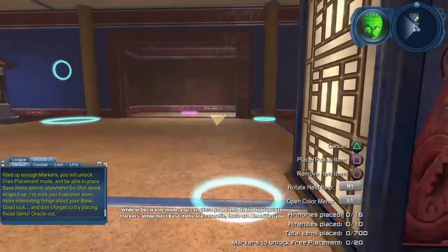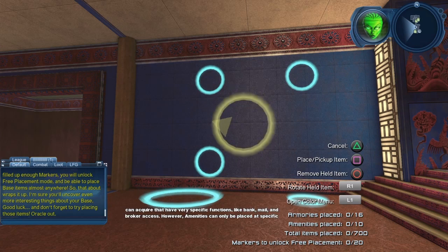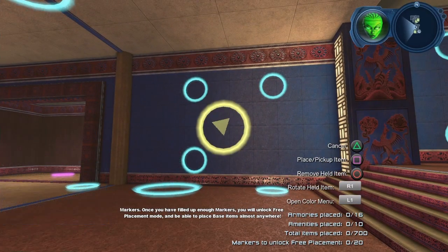While in decorator mode you can place your items at the appropriate markers. While most base items are cosmetic, there are amenities you can acquire that have very specific functions like bank, mail, and broker access. However, amenities can only be placed at specific markers. Once you've filled up enough markers you will unlock free placement mode and be able to place base items almost anywhere.